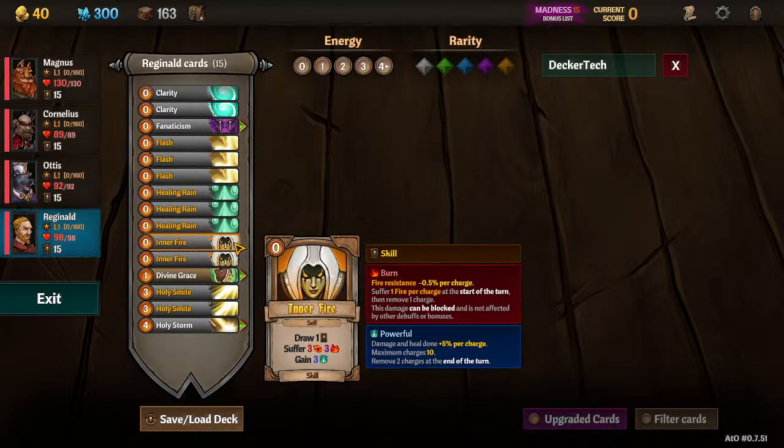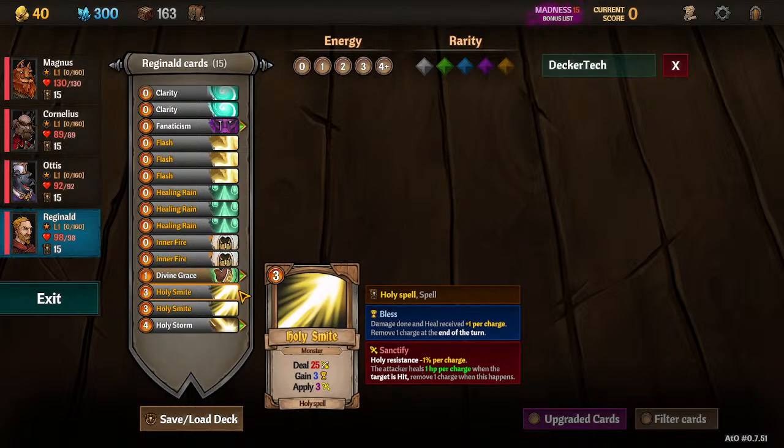Most important thing here: Inner Fire. The three Powerful. One Inner Fire — if you draw Inner Fire every turn — will maintain max stacks. But you've got to get to max stacks first, which is right now ten Powerful. That ten Powerful is going to be 50% bonus damage — the second most useful way to boost Reginald's damage. The most useful way is Bless. So we're planning on stacking Bless, Powerful, and Vulnerable to make sure Reginald does the maximum amount of damage possible.